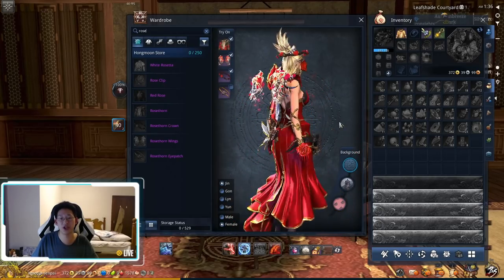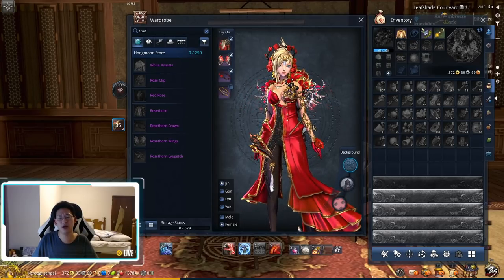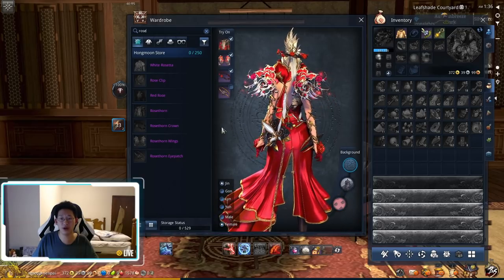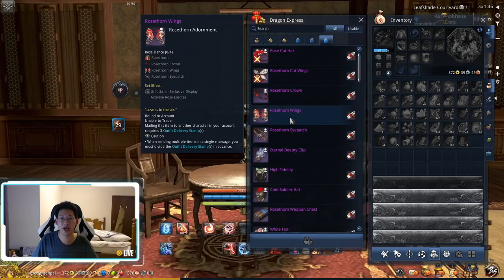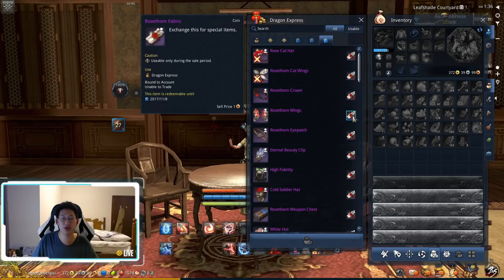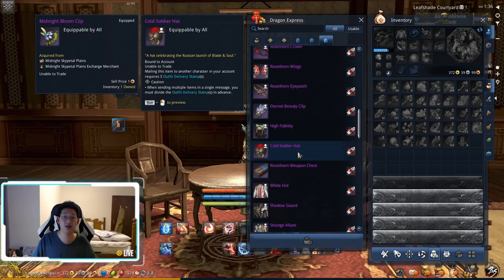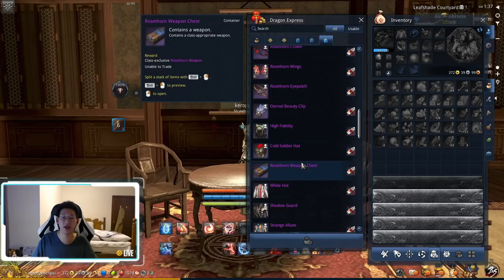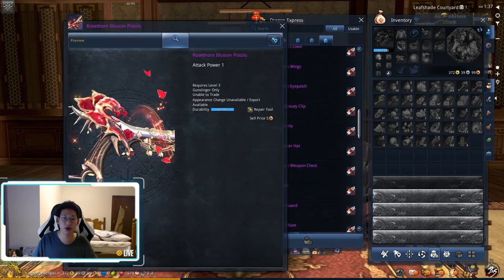We had this costume on the Chinese server during the Chinese Valentine's event and it was a cash-only item. Looking at the Dragon Express event tab, you can't get the costume itself — you need Rose Thorn Fabrics, and we won't really know how to get them until they release the actual event, which should be next week.